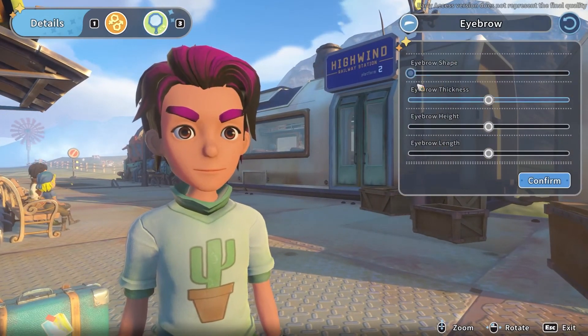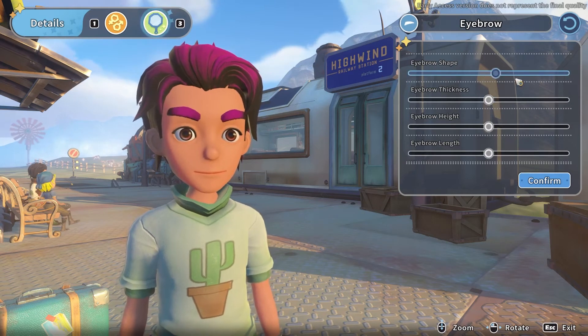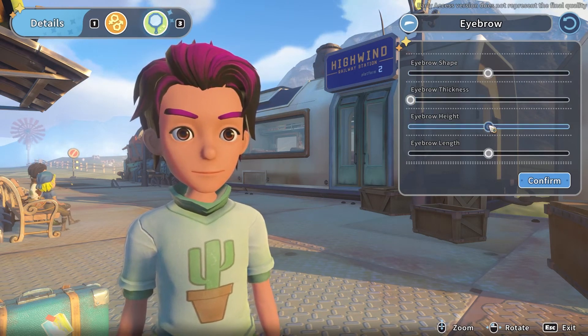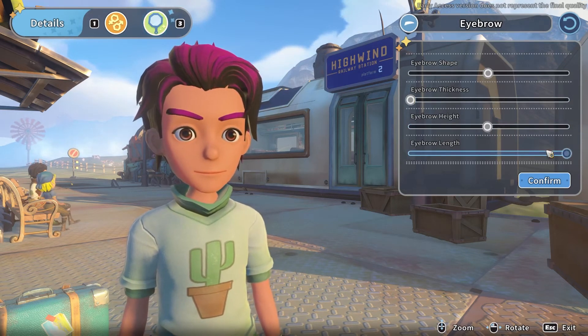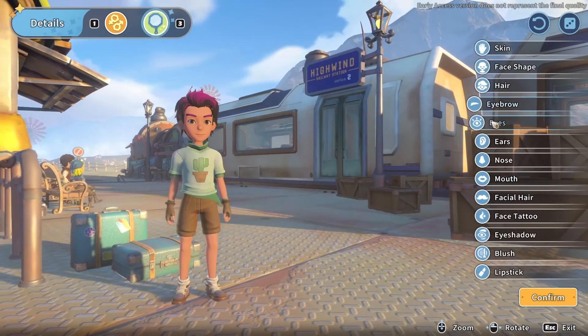Eyebrows — let's change the shape. That's more of a slant than a shape, to be honest, but okay. Thickness — oh yes. Height and length. I'm so excited to randomize with this. I think it's going to be great.